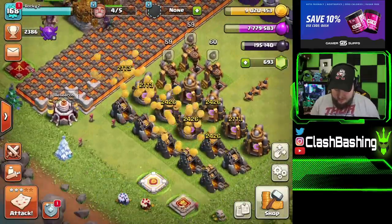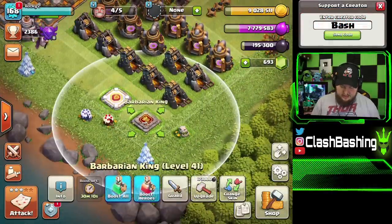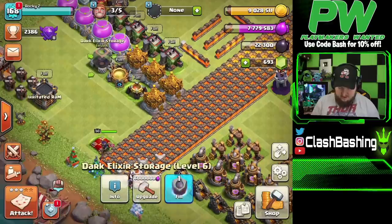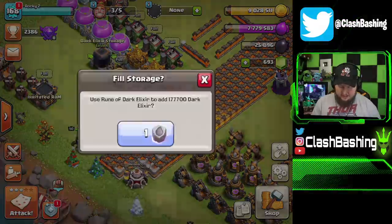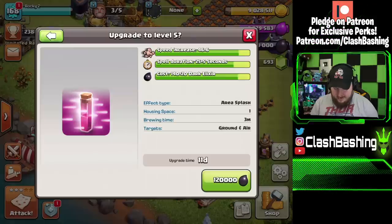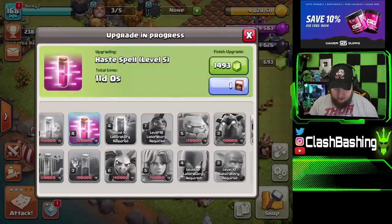We're going to start off the episode by upgrading the King — I want to have the Warden available for the episode. So we'll get the King going right now. Our laboratory is open and I want to get something going in the lab. We do have a Rune of Dark Elixir — we'll waste about 22,000 dark elixir but I think it's better to get something in there than not. I've been using a lot of Electro lately so I want to get my Haste and my Lava Hound up. We're going to get our Haste upgrading first and then the Lava Hound next.